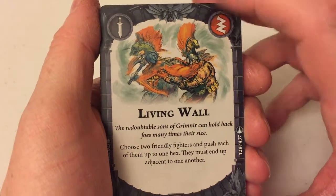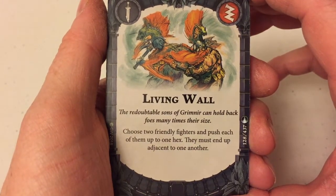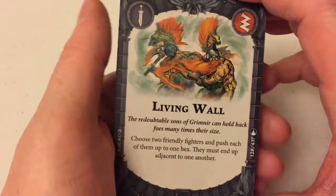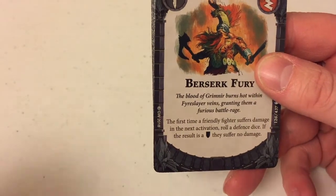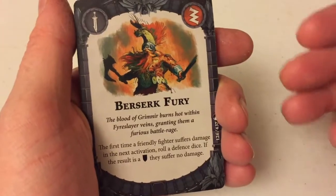Living Wall — specific to the Fire Slayers: choose two friendly fighters and push each of them up to one hex; they must end up adjacent to one another. That's quite cool — as we know, Gladden are very, very slow, so something that gives them an extra move and allows them to get into a position where they're supporting each other is great.